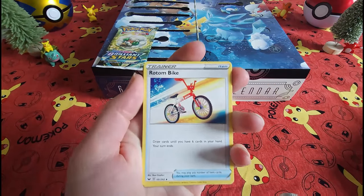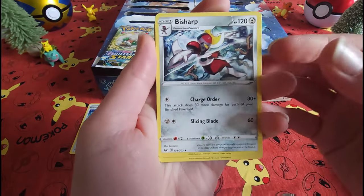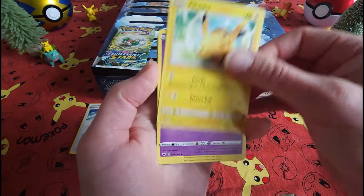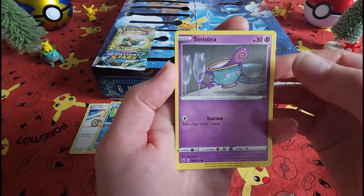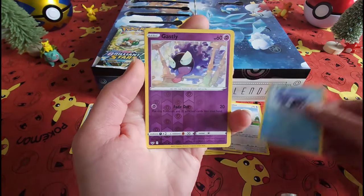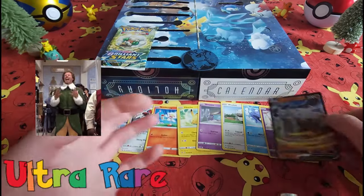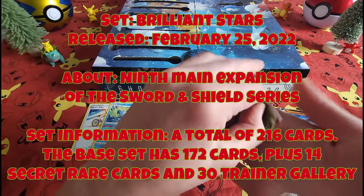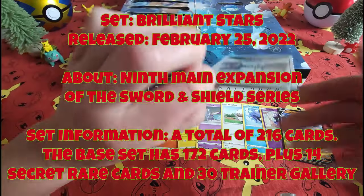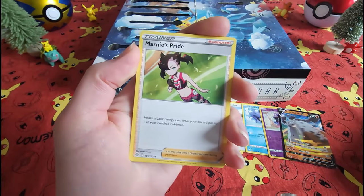Energy card — get out of here. We've got our bike, because we've got to go bike around and catch those Pokemon. Pikachu — always fun to get him. That's going to end that pack. Let's move on to pack number two: Brilliant Stars. Energy — get out of here. Marnie's Pride!